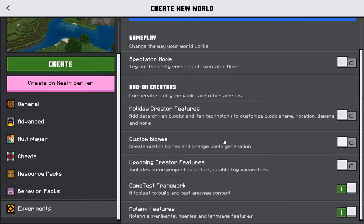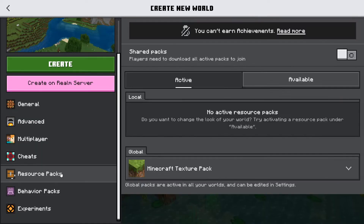Go ahead and turn those on. I usually keep custom biomes off. And boom — experiments are on. At this point you can go ahead and go into your resource packs.